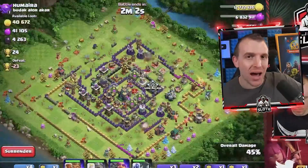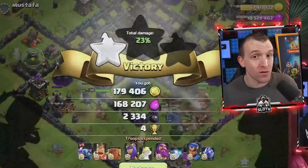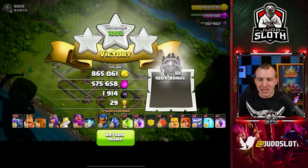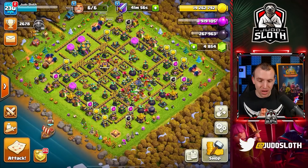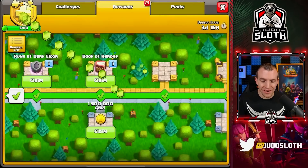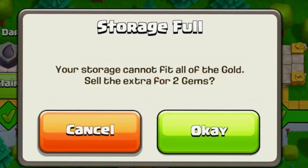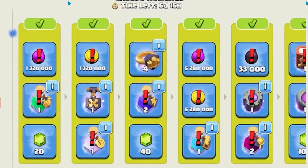If you do enjoy my videos, I would recommend subscribing. We are trying to push that subscriber percentage because not a huge proportion of my viewers are actually subscribed. And there we go — a little bit of a shaky attack but I just threw everything in to try and get the three stars. Within the season pass, I managed to get the dark elixir over 100,000. Let's get that queen skin. We have the gold filled, and what it now means is we can go into the clan games.